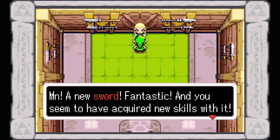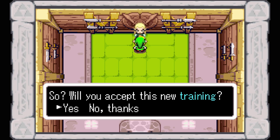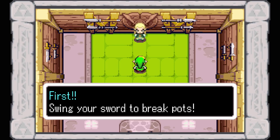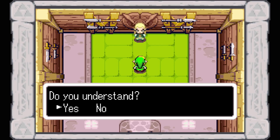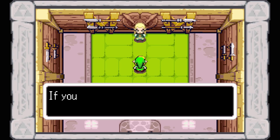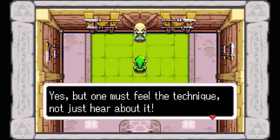A new sword - fantastic! And you seem to have acquired new skills with it. Yes, I am ready to train you again, young swordsman. Will you accept this new training? Yes, we shall. I will now teach you a technique called the Rock Breaker, so pay attention. First, swing your sword to break pots. Actually, that's all there is, young swordsman. Do you understand? Absolutely - seems simple enough. If you had said you didn't understand, I would have had serious doubts about you. Yes, but one must feel the technique, not just hear about it.